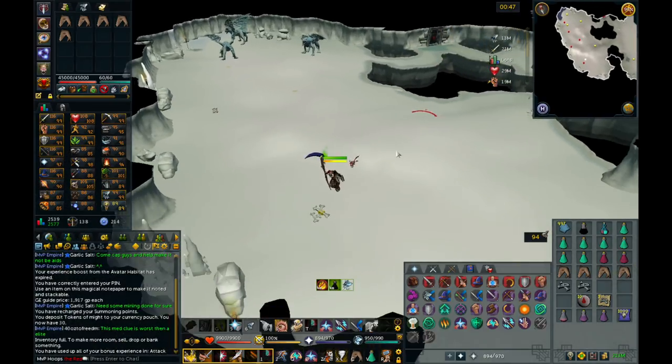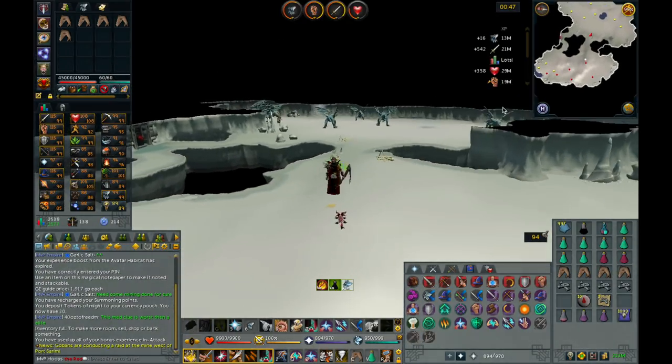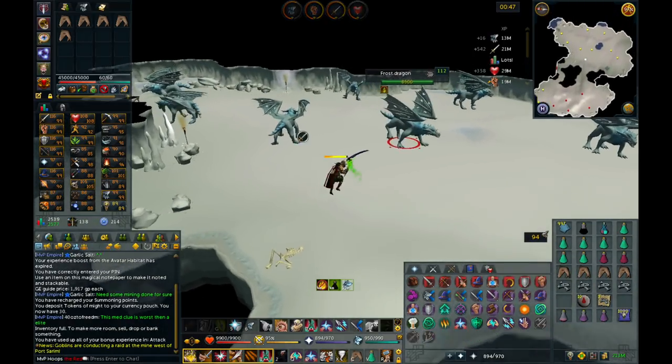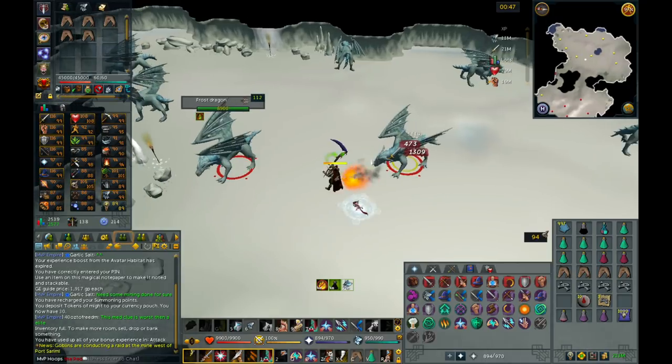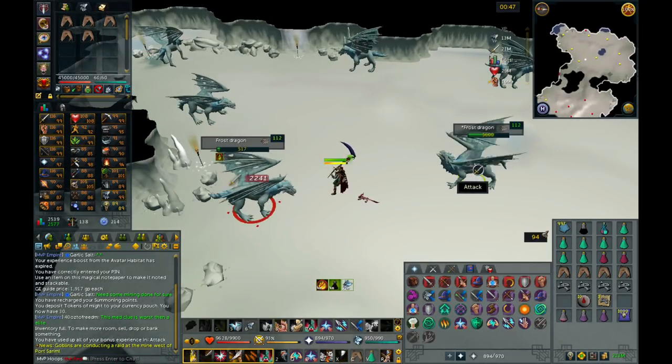It's quite expensive and I don't have it yet, but if you do get this upgraded bone crusher, the bones will automatically go to your inventory — and that really, really helps. Without the upgraded bone crusher, you can still make 3 to 4 mil per hour, so it's still a really good method.